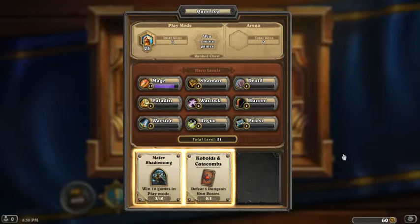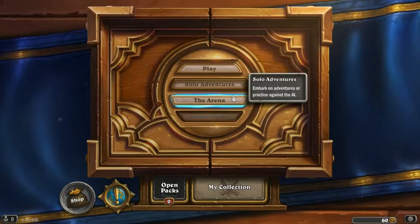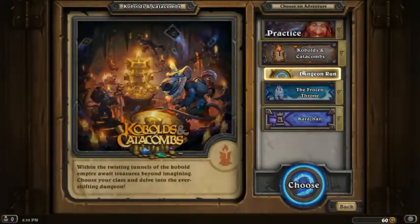Additionally, you'll get a free weapon from the Kobolds and Catacombs set. This account received the Dragon Soul. So far this account has also received Geo Sculptor Yip from the six Kobolds and Catacombs packs that have been opened.